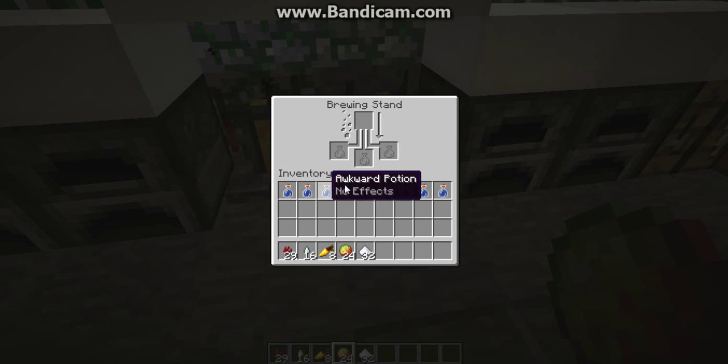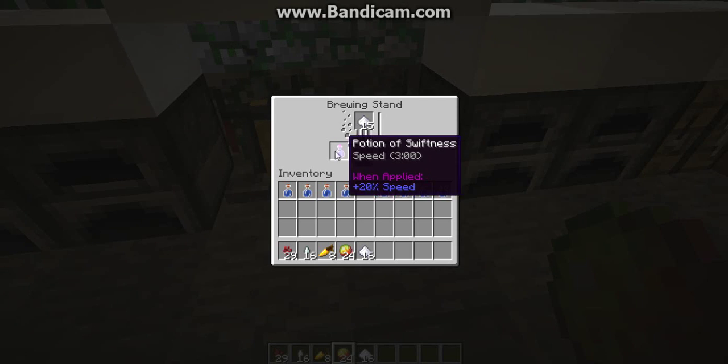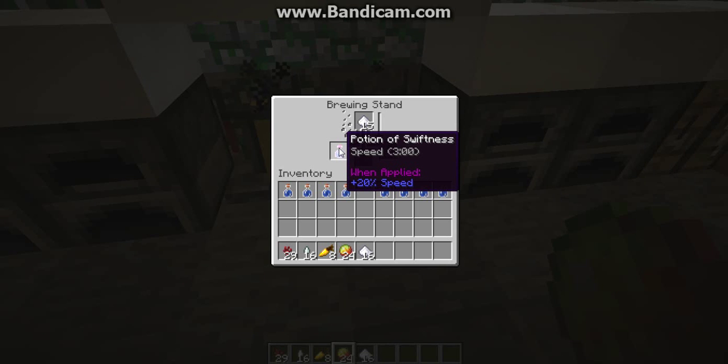We will make the bottle of water with nether wart. We will make the swiftness potion. We will cut ahead in the video. This is the swiftness potion — if you need to make it 8 minutes you can get ready.